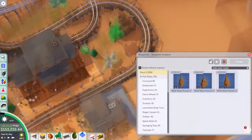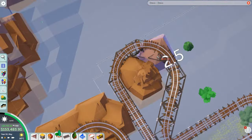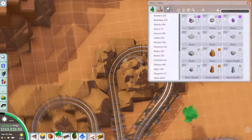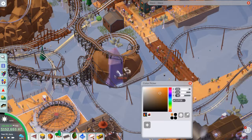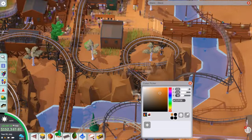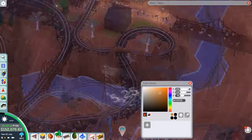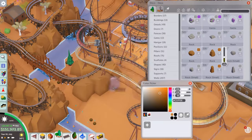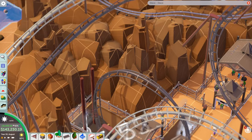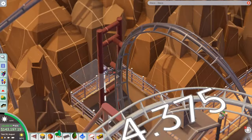Starting rock work for the mine train coaster - a laborious task. I blueprinted some of the rock work I'd already done which helped quite a lot, saving time. I've cut a lot of the footage out but the build still took a long time with all this rock work and color variation. I didn't do it absolutely everywhere - just around most of the coaster - still wanting the lift hill to rise higher than the rock work itself.